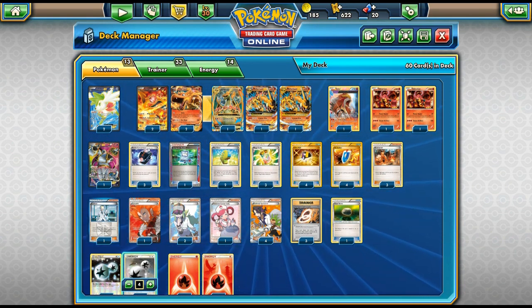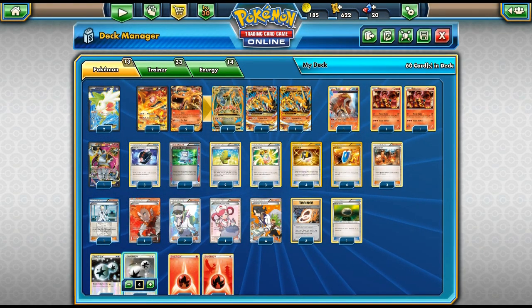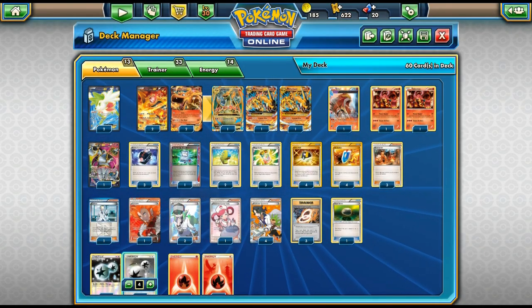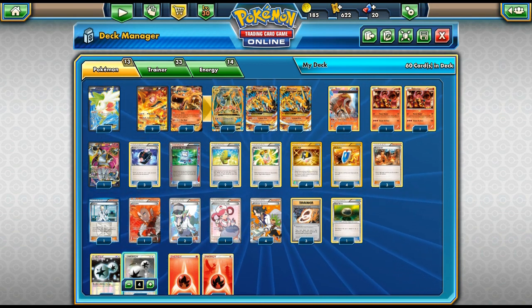We play two Shaman and one Hoopa — Hoopa is mandatory since we do play a lot of EXes. Going into items: Battle Compressor is very important because it lets us search our deck for up to three cards and discard them. This gets our Fire Energies and Blacksmiths into the discard pile, so we can use VS Seeker and then Blacksmith to actually build things up.